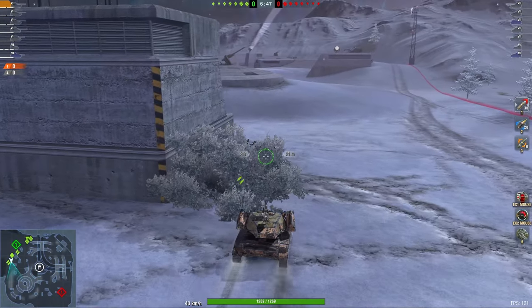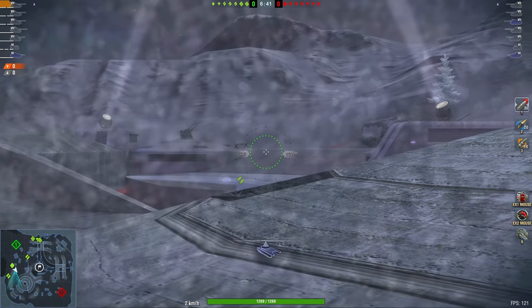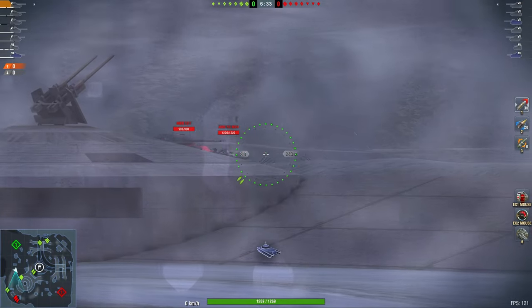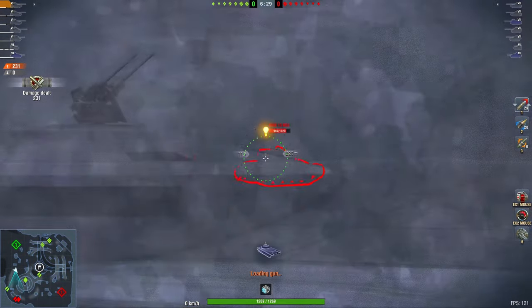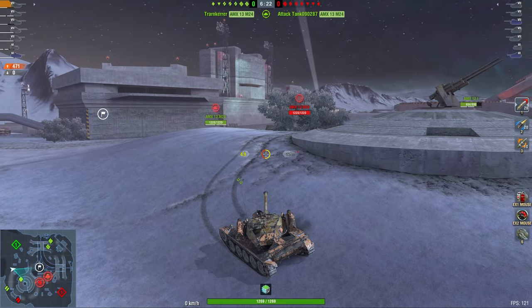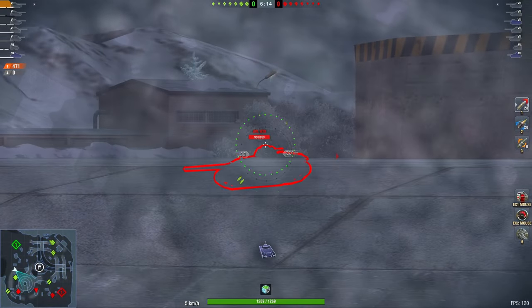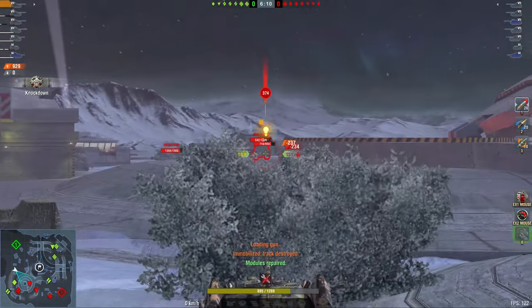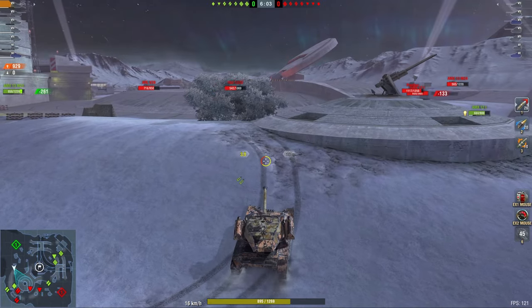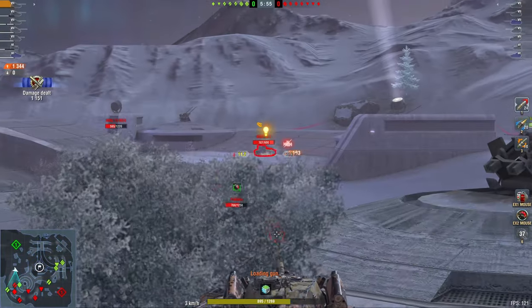I haven't played the tier 7 all that much, but for what I've seen it is quite enjoyable. It has an AMX 13 hull and an M24 Chaffee turret, but it's a medium tank without medium tank armor. If you've played the AMX 1375 before, you sort of know what this vehicle is about. The difference is it has two shells with 220 alpha damage. One big downside is that the turret is at the back of the vehicle, which forces you to peek the engine compartment first, exposing you more to the enemy.